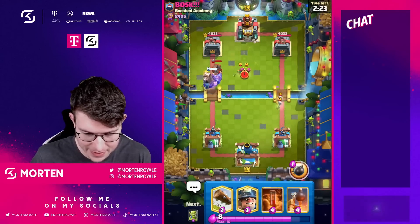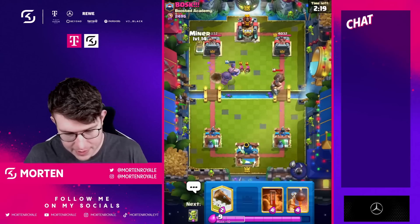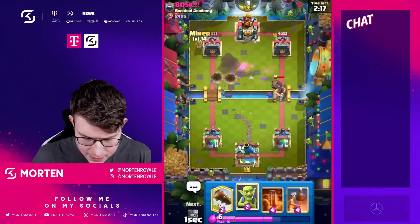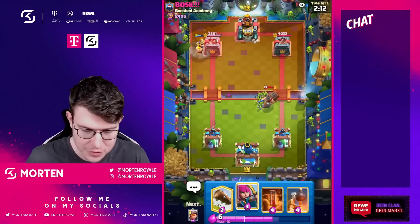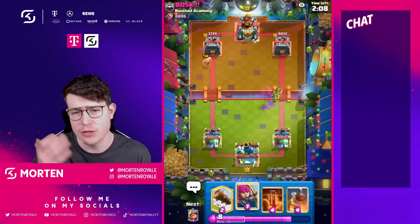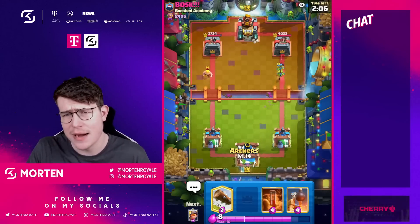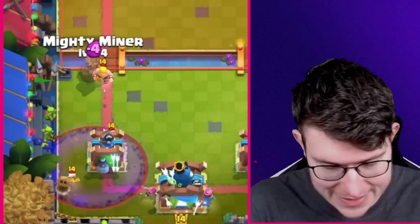Even if he uses the ability, he still needs to defend my Mighty Miner, so this is good. I'm going to use my ability here and go for the Miner — he committed a lot there. The Miner will get a decent amount of trip damage, and this is the main thing: you want to get Miner damage on the tower. What I really like in triple elixir with this deck is the Mighty Miner tank.